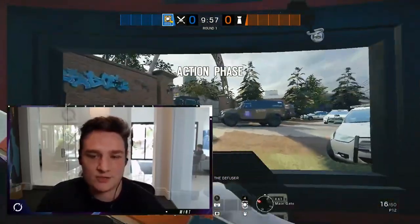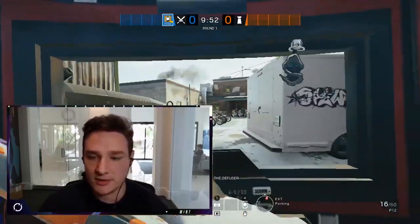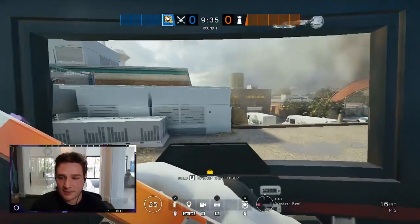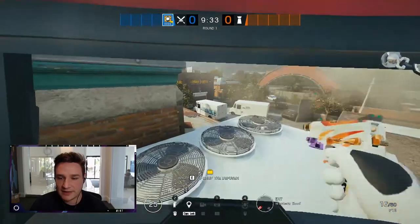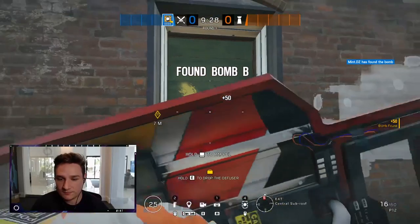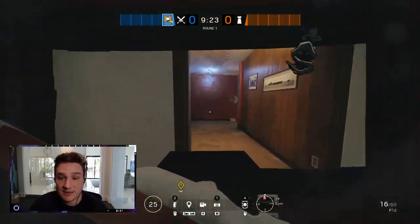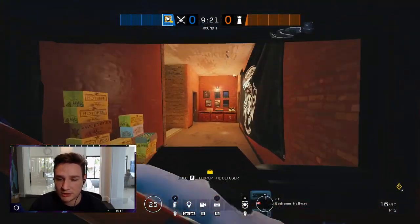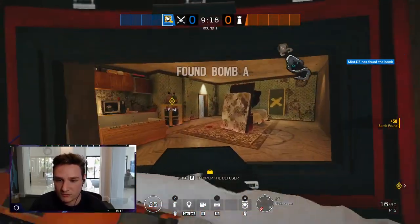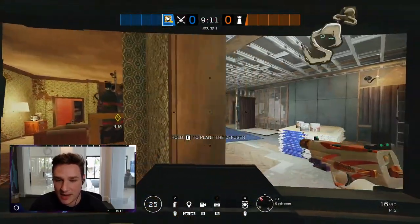You could definitely drop one of your flex operators to run Blitz. What it allows me to do instead of being a flex operator is it speeds up a lot of our entry. On clubhouse, for example, you're able to speed up the entry by quite a lot — you almost don't need to run in front; you just walk in and start checking locations near the bomb without risk of getting shot in the face.